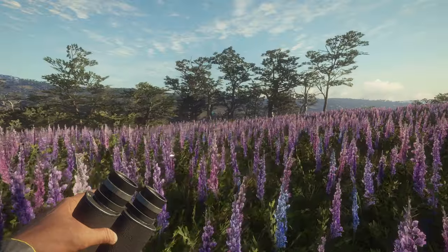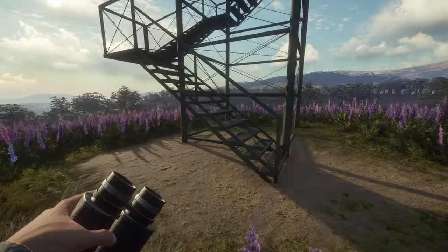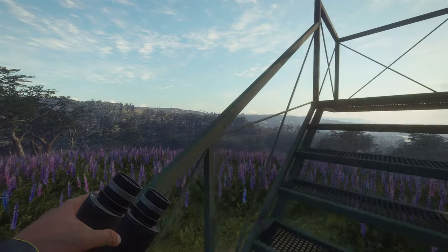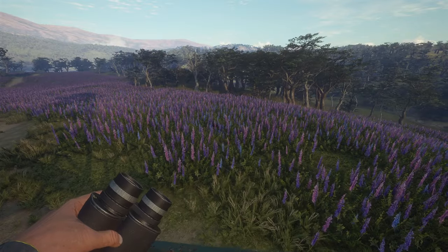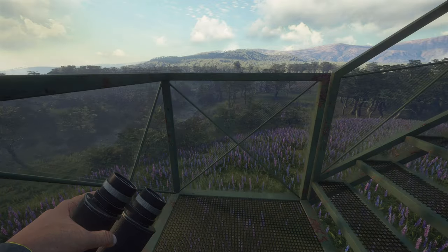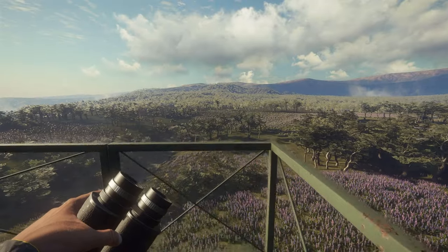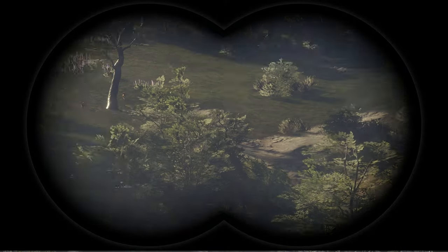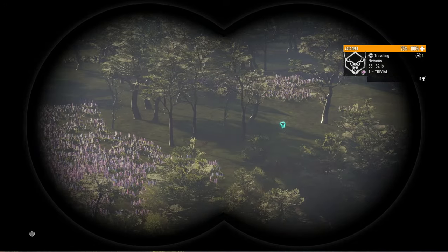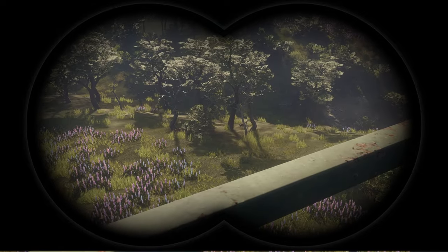I heard the axis deer but where are the red deer? We came over to this tower here - I think it's a good idea to get up in here because we might be able to spot stuff before we head up to that lodge. If there's anything between us and the lodge I'd rather not spook it, because that red deer is long gone. If I can get a better view we might be able to stop that from happening. Wow, holy crap - this is already a way better view. Axis deer right underneath us.